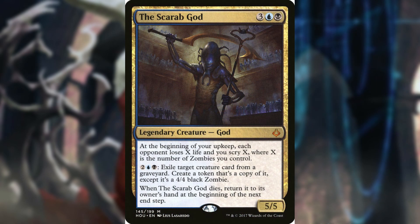The Scarab God is a 5/5 God. At the beginning of your upkeep, each opponent loses X life and you scry X, where X is the number of zombies you control. For two blue-black mana, you can also exile a target creature from a graveyard and create a token that is a copy of it, except it's a 4/4 black zombie. When The Scarab God dies, return it to the owner's hand at the beginning of the next end step. With enough zombies, this card is devastating — opponents lose life and you get to scry through your library to line up the rest of your turn.